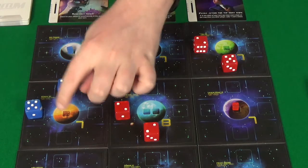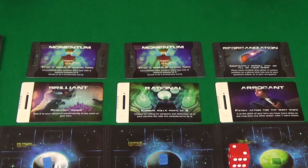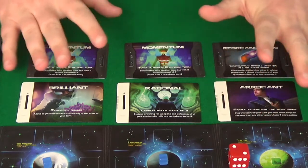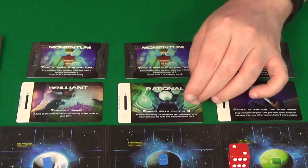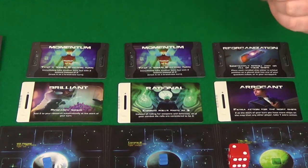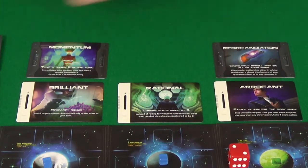What would make more sense is pick this up, go 1, 2, to drop this off so that the 5 is in a less vulnerable space. That's still only 1 action. Now I've got 7 around here. I used my 2nd and 3rd actions to construct a cube. There's no point in Arrogant because there's no way I'm going to have the most ships at the moment. Not needing to roll for combat might be useful. More research might be useful. But I think I'm going to go for Momentum — a bonus action.